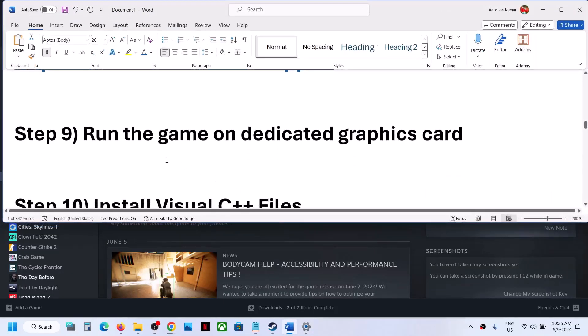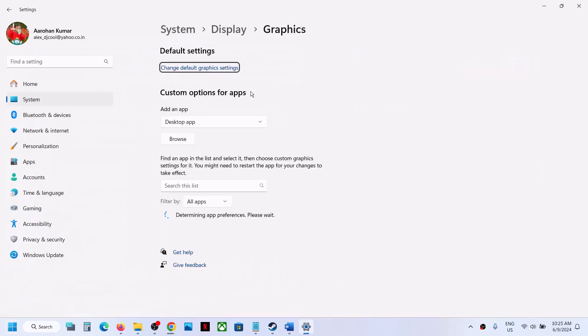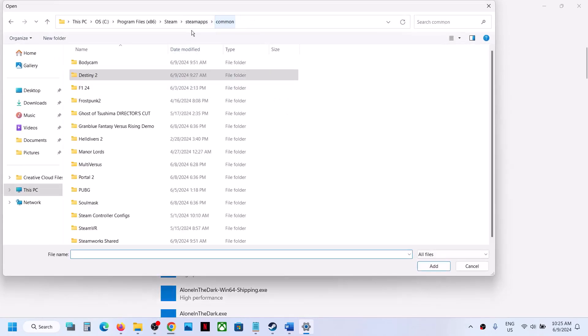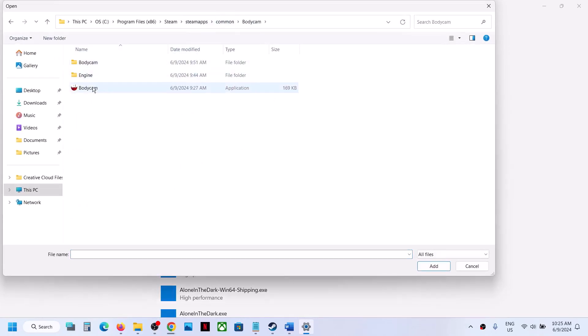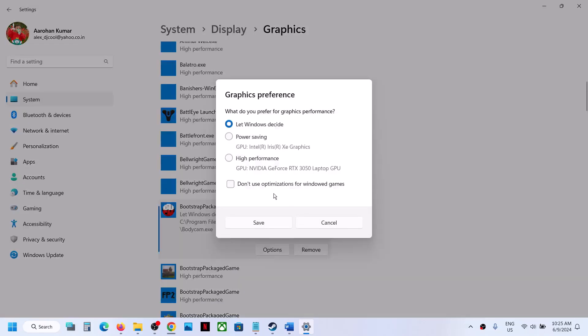The next step is to run the game on the dedicated graphics card. Type Graphics Settings in the Windows search box, click on Graphics Settings, click Browse, go to the game installation folder, open the game folder, select the game EXE file, click Add. Once the game is added, click on Options, select High Performance, and click Save.